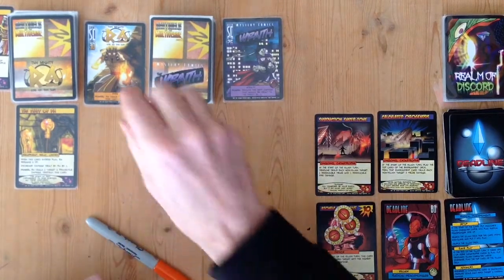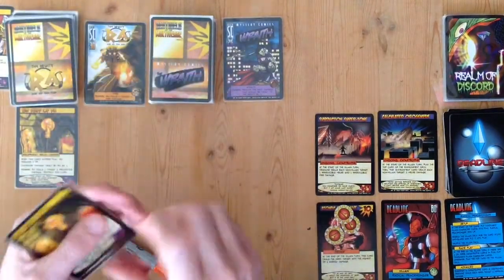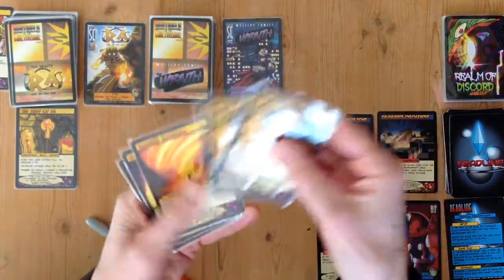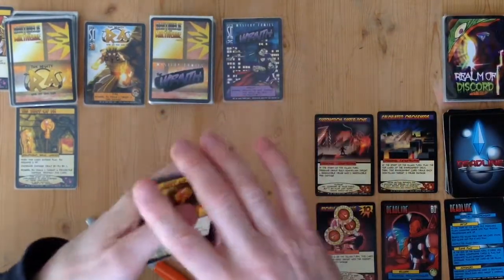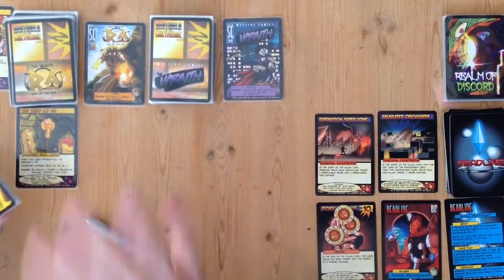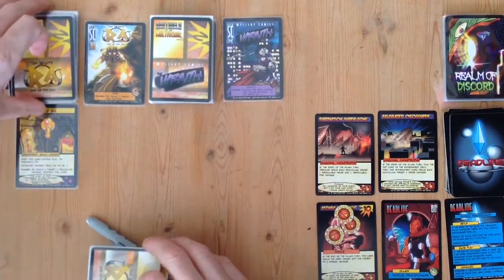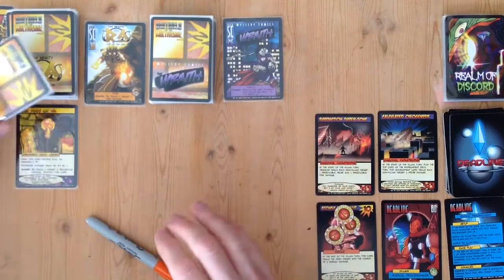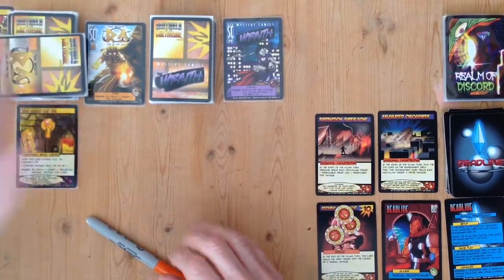Ra used his power, so now for the hero turn he draws a card. Oh — another Staff of Ra! Didn't know there were three in there. Anyway, it's the end of his turn and there are no end-of-turn effects to deal with, so Ra's turn is done.